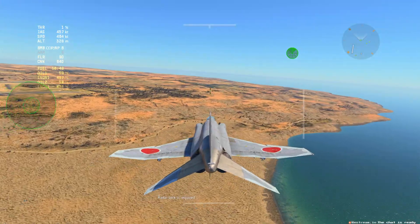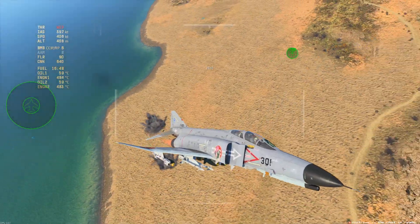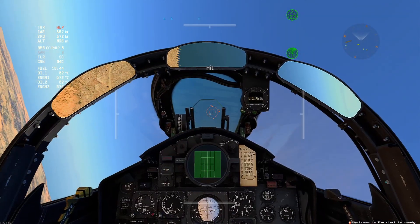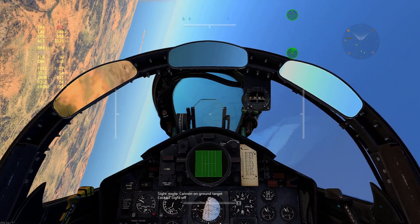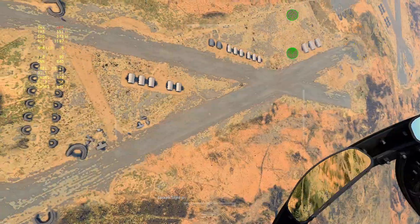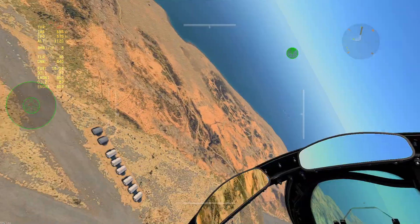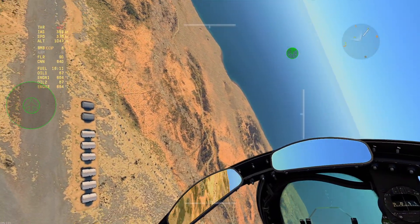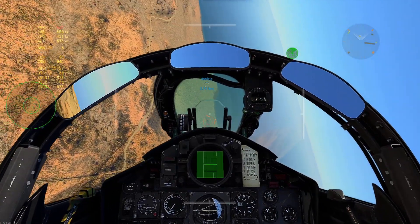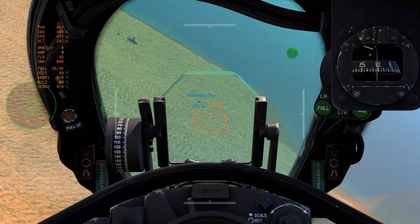So I double-click there. As you can see the first one will hit the target. Hit it off. That's fine. And if I go CCRP mode — I'm turning so tight with eight bombs in my plane. CCRP might still have a change mark.